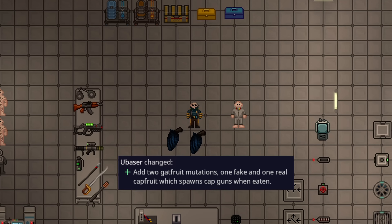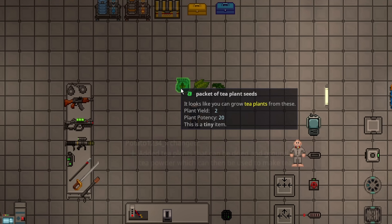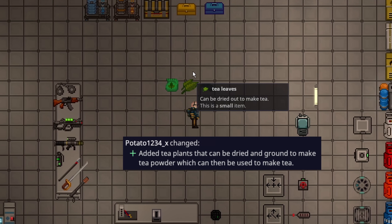A new type of gap fruit mutation called cap fruit has been added. One cap fruit has a fake cap gun in it with real bullets, and one has just a real cap gun meaning it doesn't have real bullets. This will definitely keep people on their toes — if you see it, you don't know if you're about to get mag-dumped with real bullets or just hit by a cap gun. This is going to cause some heavy chaos.